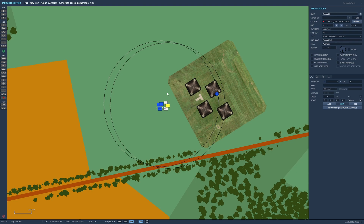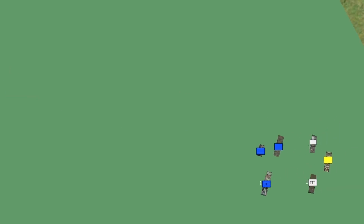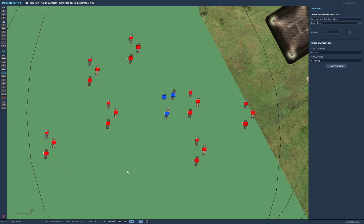You may need to add more groups to cover larger areas, which is why I'd suggest making a template of your favorite FARP groups. To do that, go to templates, select your country — we're in combined joint task force — select the group, name it whatever you want, and click save template. You can then grab the template and stamp it around wherever you need it.